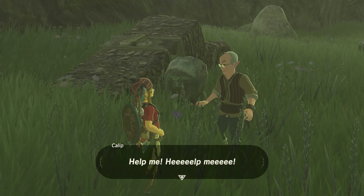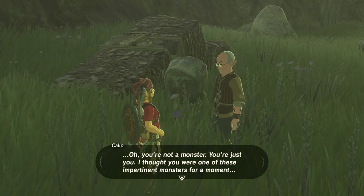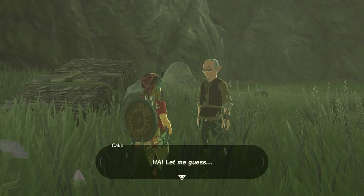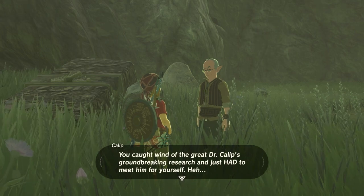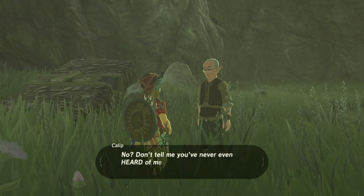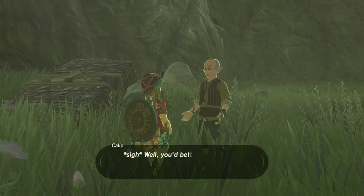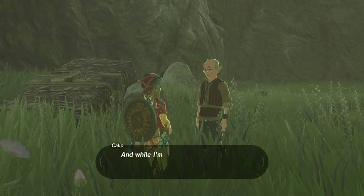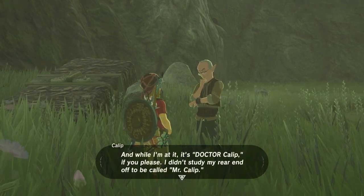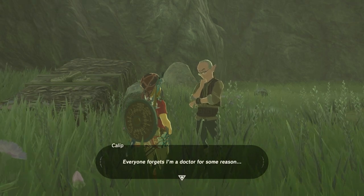The man cries for help, relieved you're not a monster. He introduces himself as Dr. Kalyp, a researcher dedicated to studying ancient shrines. He insists on being called Doctor — not merely Mr. Kalyp — since he studied hard for that title. Everyone seems to forget he's a doctor, which clearly bothers him.